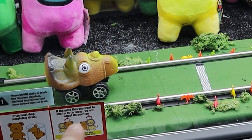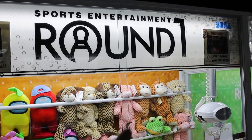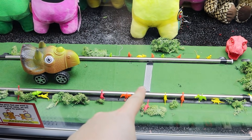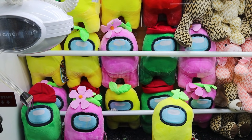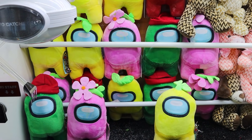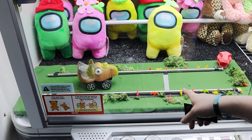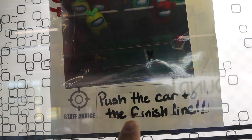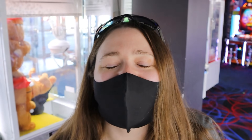Have you ever seen this kind of setup? This UFO catcher at Round One - you have to move this dino car to the end right here to win the sus plush. I thought I'd get it in one play. You push the car to the finish line - does it have to cross the finish line or just touch it? So if it's on the finish line, we'll deal with it later.